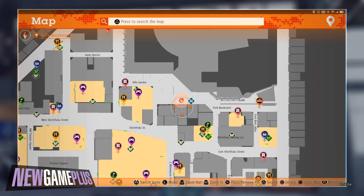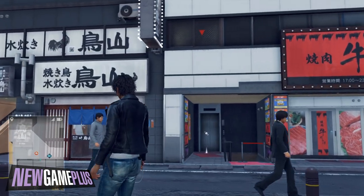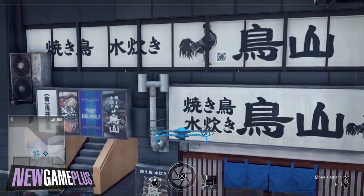Second code: walk down Park Boulevard a block away from the Charles Arcade and be on the lookout for a black and white sign printed entirely in Japanese. Focus on the rooster just above the entrance to find the required code.